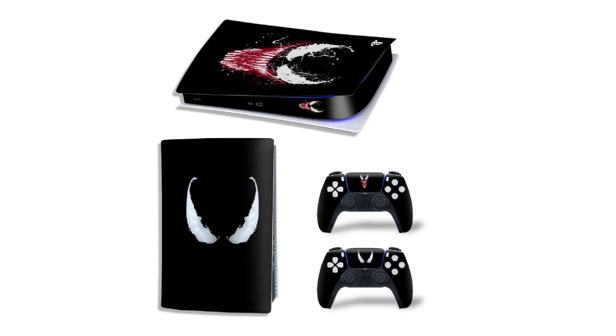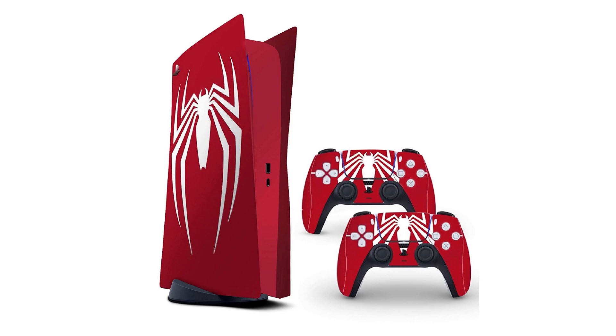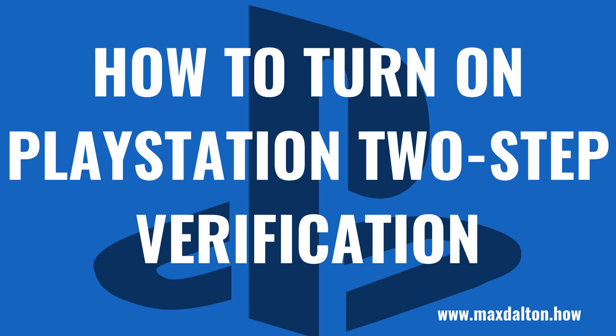But before we get into the steps to turn on 2-Step Verification on your PS4 or PS5, if you're looking to add some character to your new PS5 console, skin wraps are a great way to do it. Whatever you're a fan of, you can probably get a skin wrap for it. I'll link to some of my favorite PS5 wraps for you to check out in the video description and pinned comment.